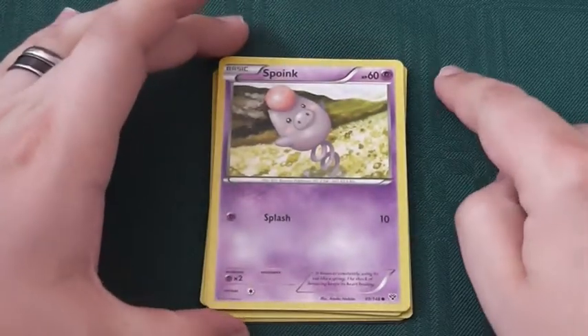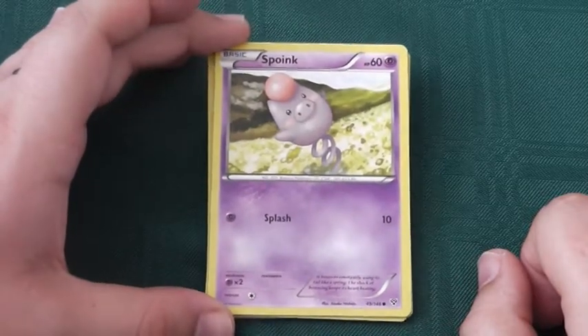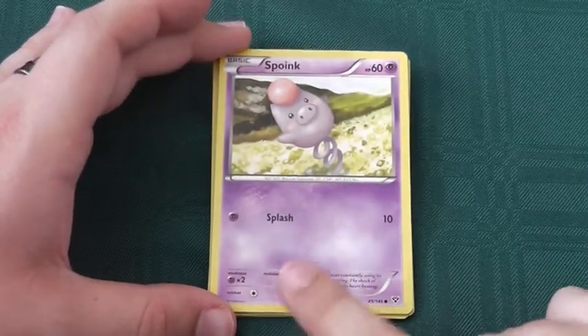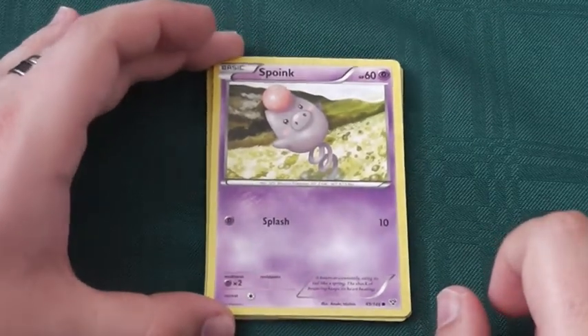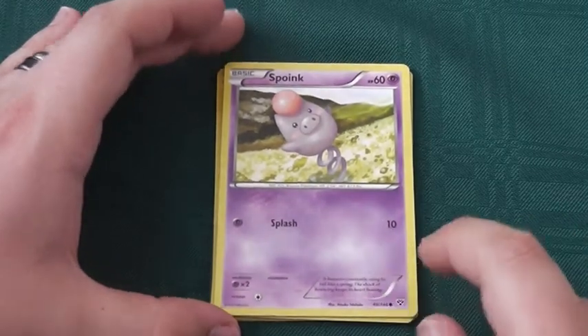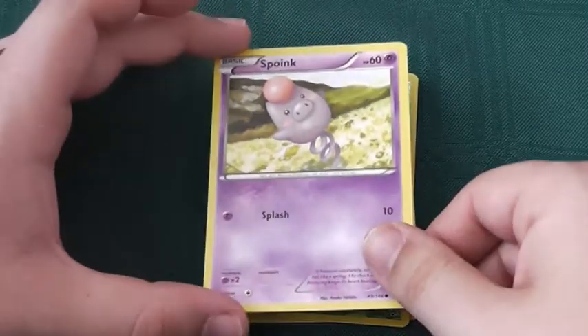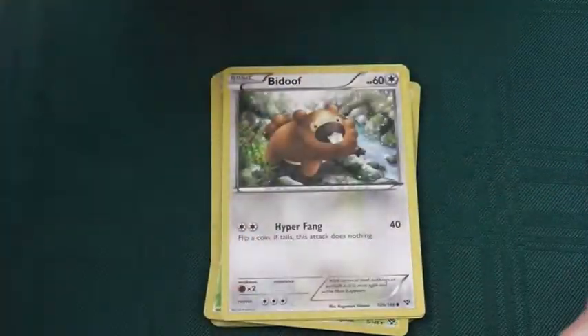Spoink, 60 HP, psychic type, with a weakness to psychic type. Retreat cost of only 1. Splash: 1 psychic energy for 10 damage. Almost the epitome of a basic type Pokemon. I don't know if he'll see a huge amount of play outside of fans of the cute pig with a spring tail.